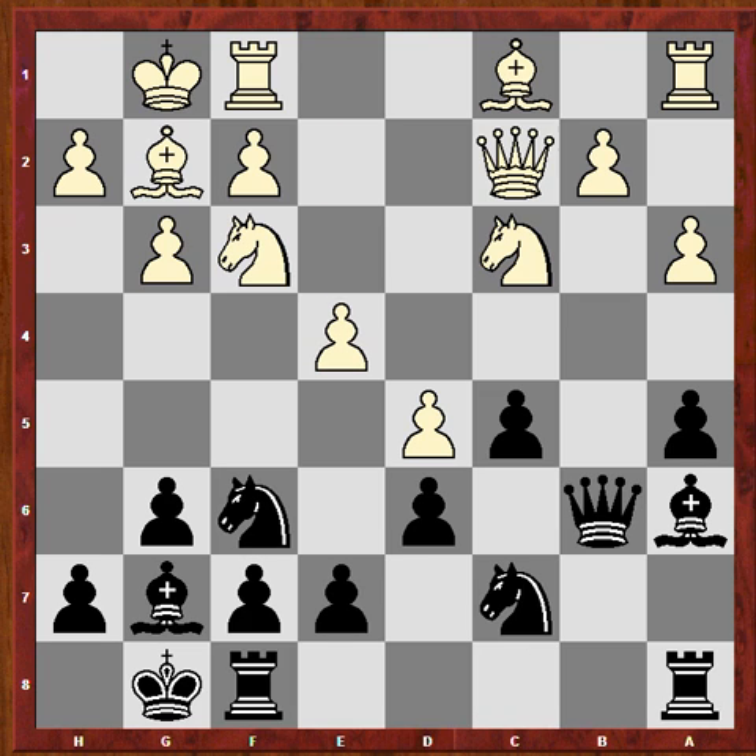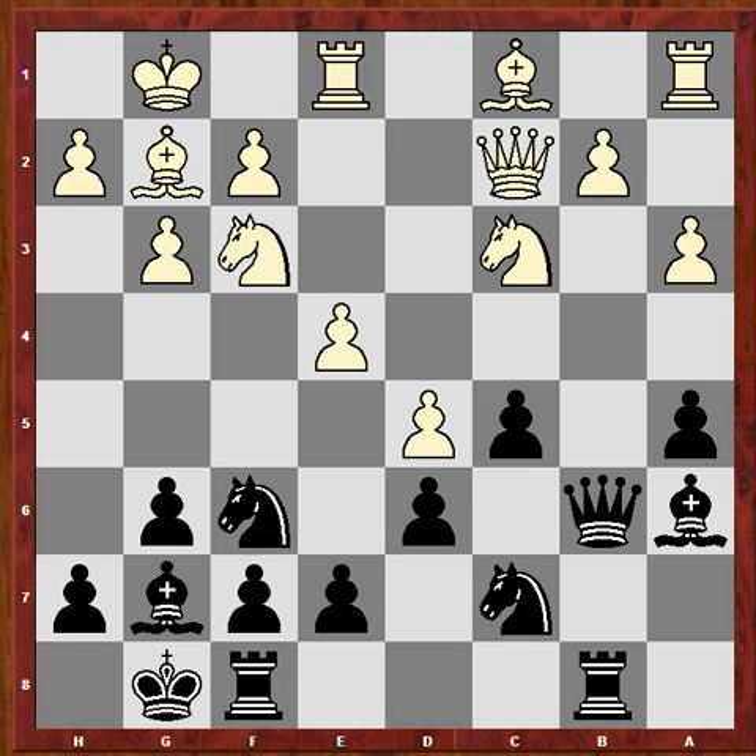e4, Bishop a6 attacking the rook, and Rook ab8. We don't have two semi-open files, so that rook could help the counterplay here.